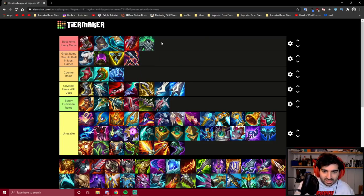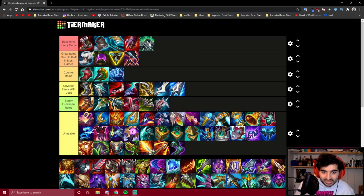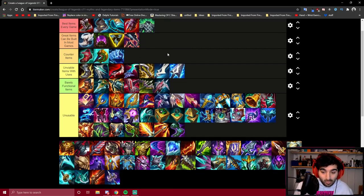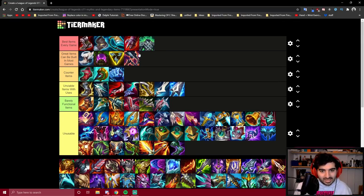Spirit Visage is a very good item because of its synergy with another item I'm going to get into. Spirit Visage improves our healing and shielding, and because we like to go a lot of shield items on Darius this season, Spirit Visage becomes a very solid choice even if the enemy team doesn't have much magic damage. It improves our Sterak's Gage shield and the other shield item I'm about to discuss. Because of its synergy with our other items, Spirit Visage has now become way better than Force of Nature.